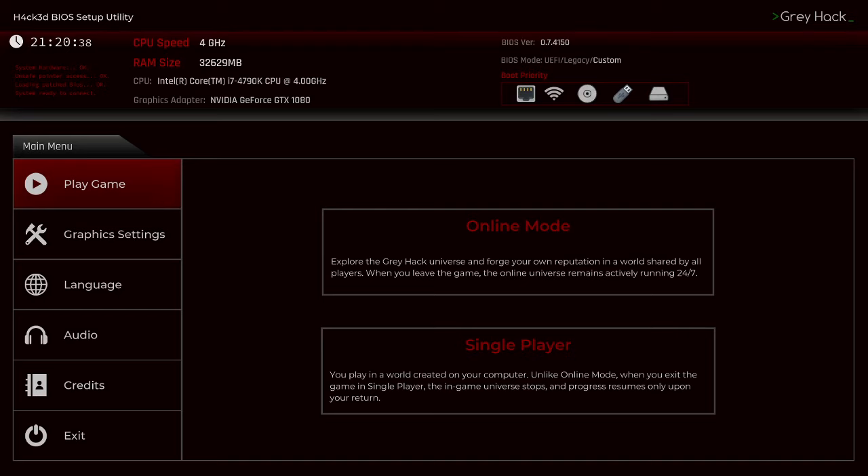Greyhack is a massively multiplayer hacking simulator game. You're a hacker with full freedom to act as you wish on a vast network of procedurally generated computers. Sounds intriguing. Despite the fact that this was released way back in 2017, it is still actively updated.